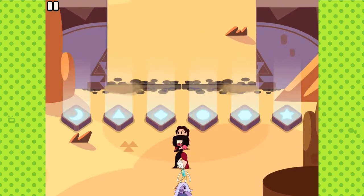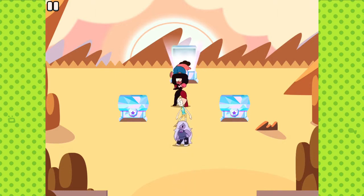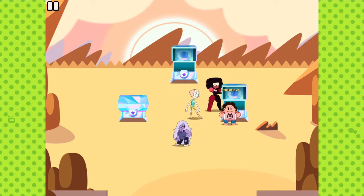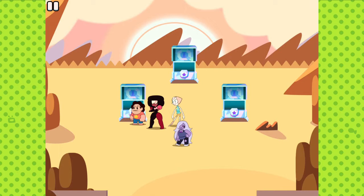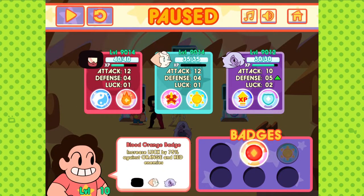I know you. Oh, treasure chests! Blood orange badge. Aren't blood oranges, like, bitter? Let's see what else we can find. White star fruit. What does the blood orange badge give me? Increased luck by 75% against orange and red enemies? That seems very useful.